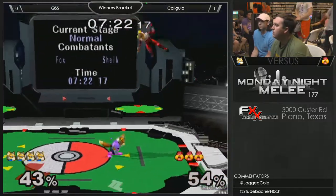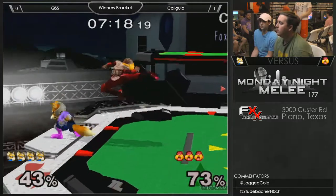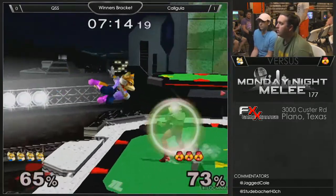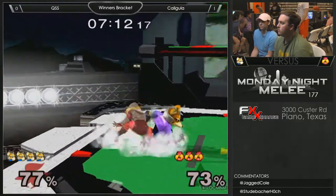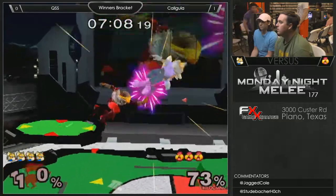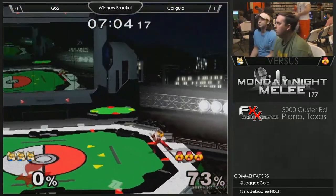Got the cross-up. Gets the approaching reverse bair, which I don't know why Fox mains do it but everyone does it. Approaching reverse bair — it's just very easy to intercept or whiff punish. But it looks cool. Gets poked through with up tilt — just barely doesn't hit that parallel line.